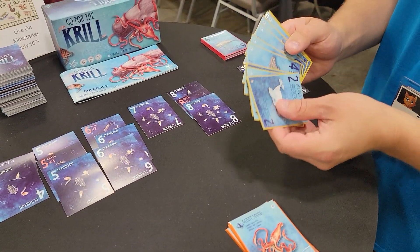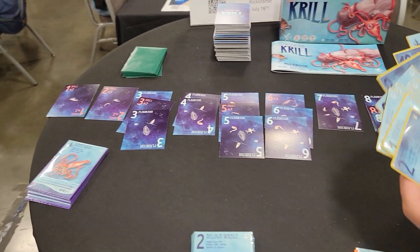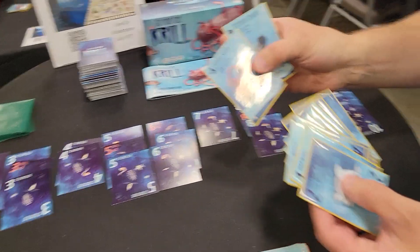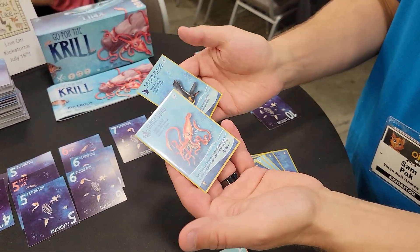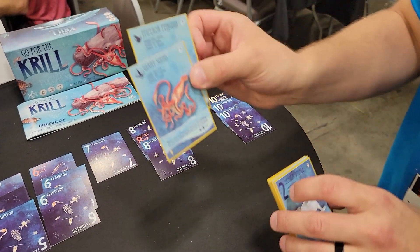Every player at the table will be given an identical hand of 12 cards, 10 of which are numbered 1 through 10, and then an additional 2 special cards: a squid and a penguin. They have unique effects — I'll talk about those in a minute.